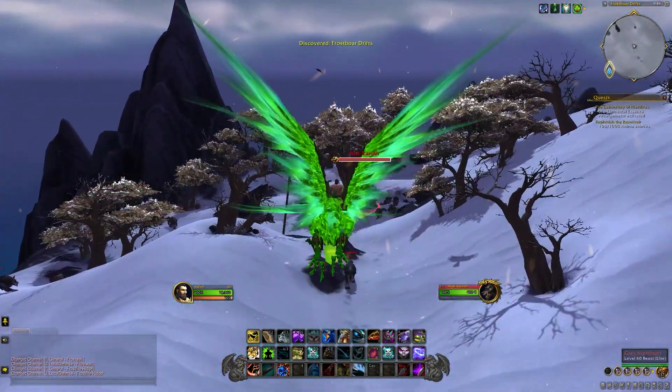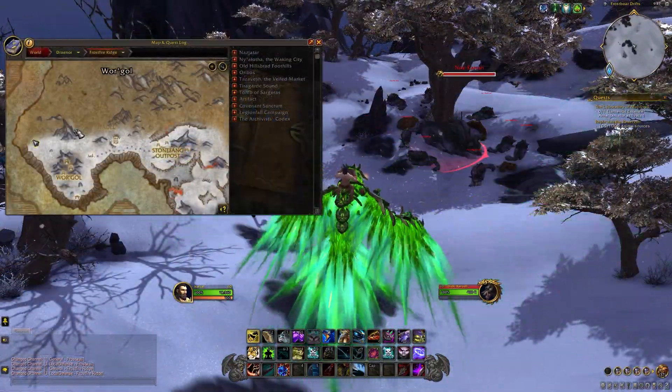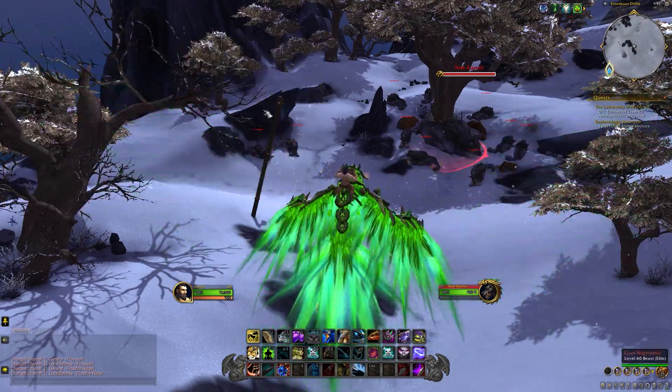There, you will see a wolf elite named Nakkarash sleeping under a tree, surrounded by other wolves. All you have to do is kill him, and he will drop the Garn Nighthau mount,